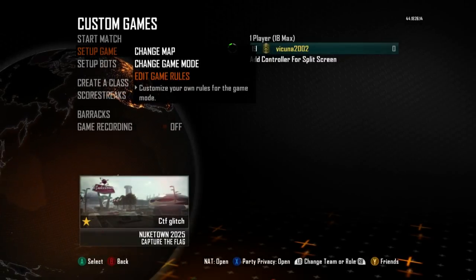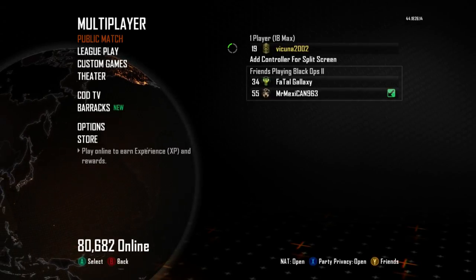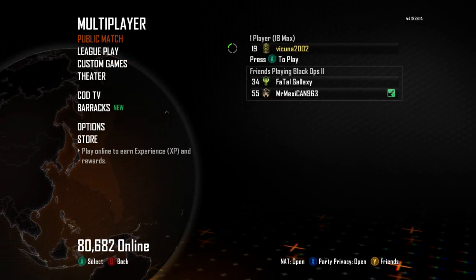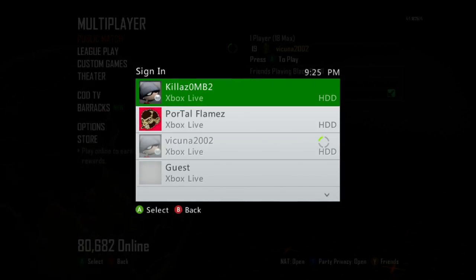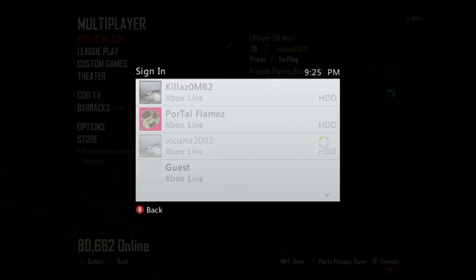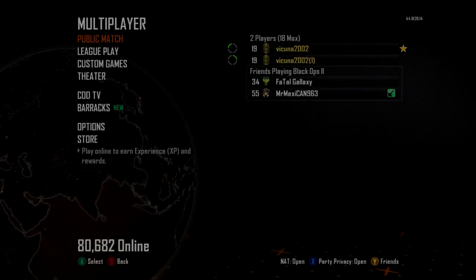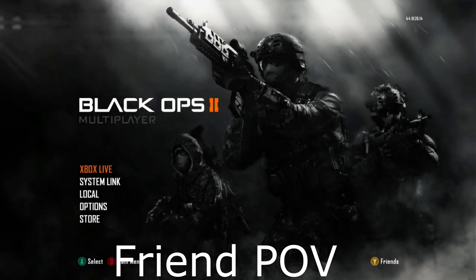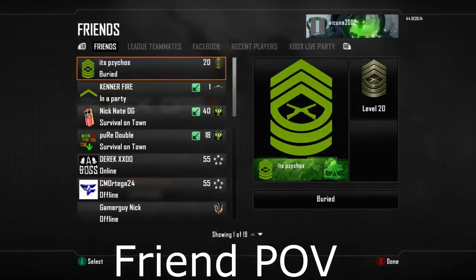Once you've saved it, go back to Multiplayer and make sure you have that second controller. Turn it on, hook it up, and sign it into a guest account — do not sign it into an actual other Xbox account, just put it in as a guest. This is where your friend comes in: your friend needs to be in the Multiplayer main menu of Black Ops 2.